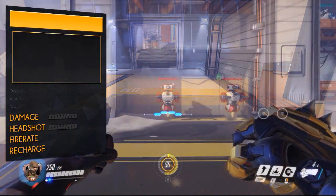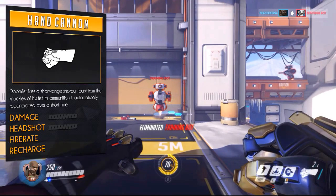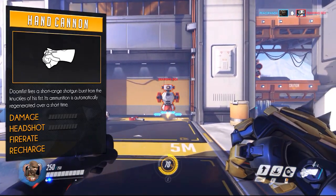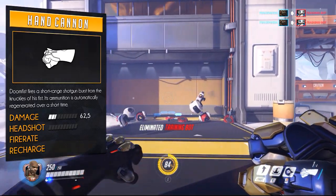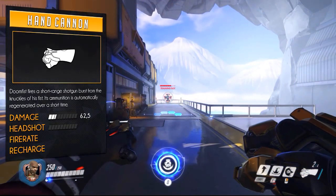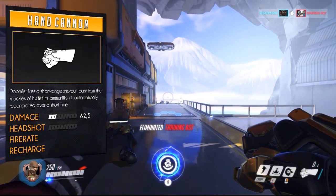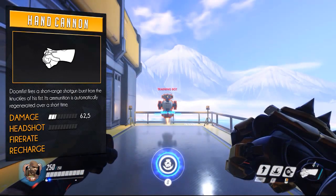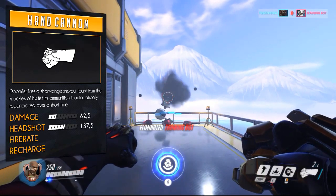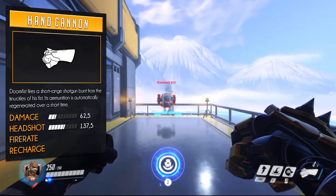Starting with his primary weapon, the Hand Cannon — this allows him to fire a short-range burst from the knuckles of his left fist. It deals a base damage of 62.5 no matter the range, but keep in mind that due to the wide spread you won't always hit all six pellets. It can be regarded as a shotgun. When landing a headshot it deals 137.5 damage, meaning you can two-shot most of the squishier targets.